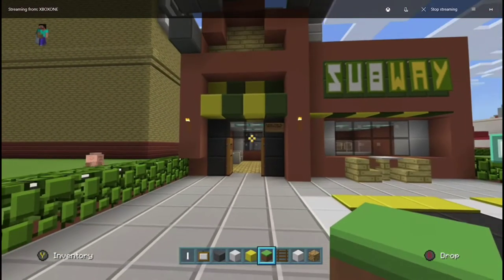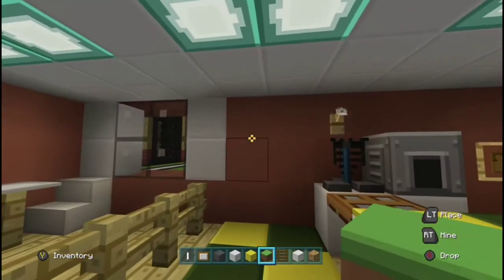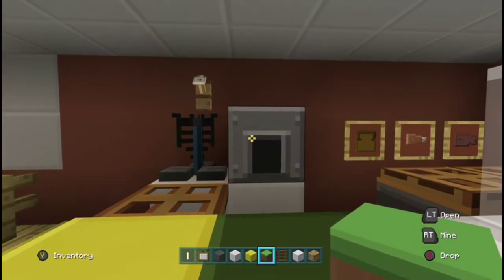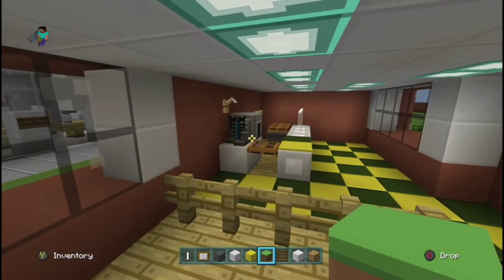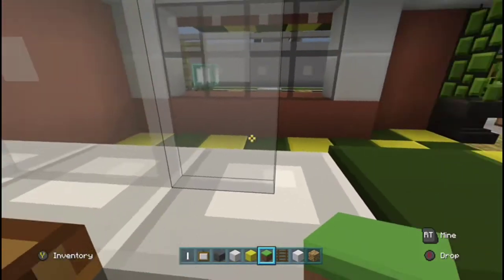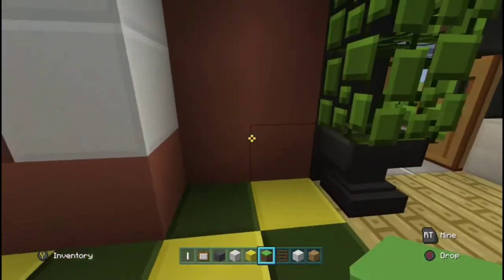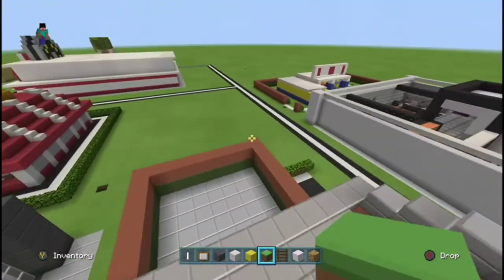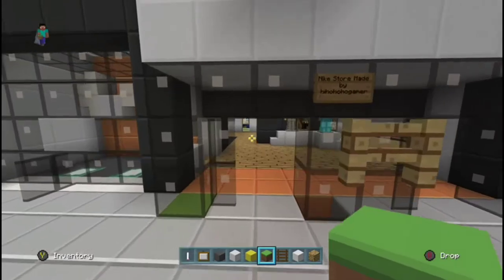So this is the subway, which was made by me, HiHoGamer, and it was also based on a TMSC tutorial. I think I did a really good job of it because I'm actually not that good at building. There are tables and chairs, a counter, and cool flooring as well. The next build is a Nike — like the Nike shoes company — also made from a TMSC tutorial. We actually have a lot of builds made by TMSC.